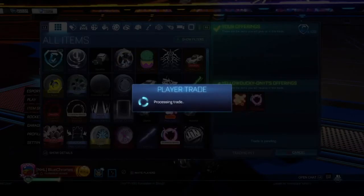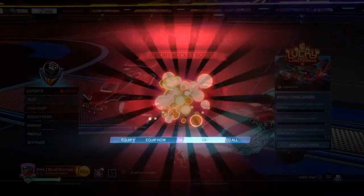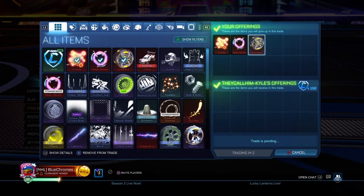We're going to buy these three non-crate imports for 120 — 40 credits each. We're going to flip these for a 30 credit profit, selling them all for 50 credits each at max price.